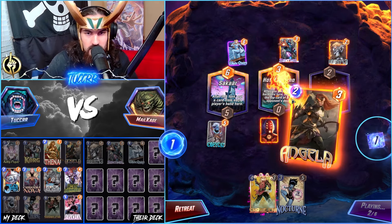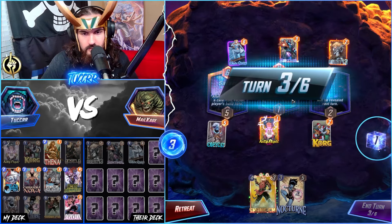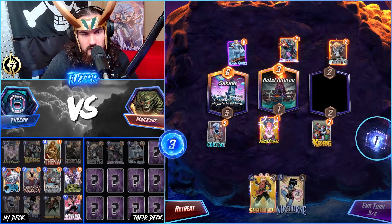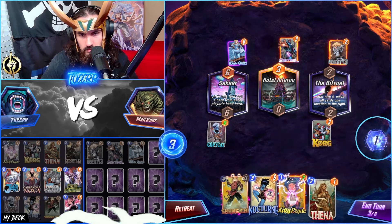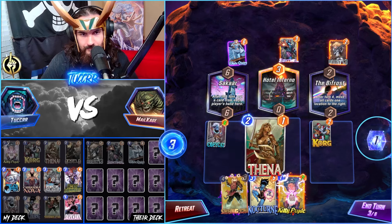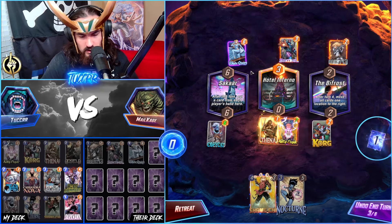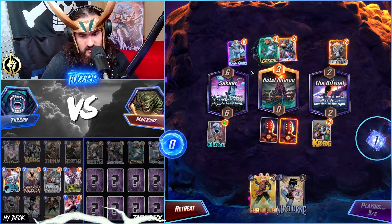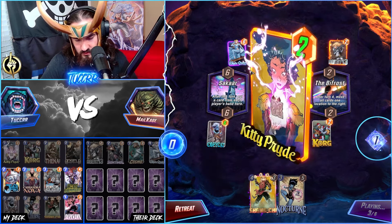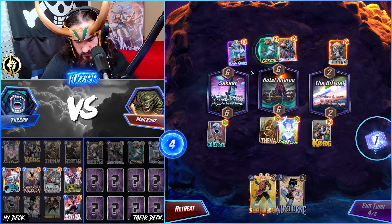The best tip for a beginner would be retreating when you don't have your win condition and your opponent snaps, or snapping when you do have your win condition and your opponent doesn't — just finding the line between the two of those. And you don't have to play every single game. If you're losing and your opponent snaps, you don't have to stay in that game.